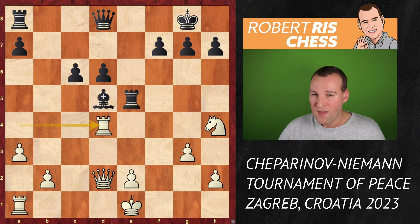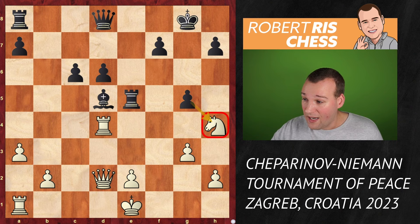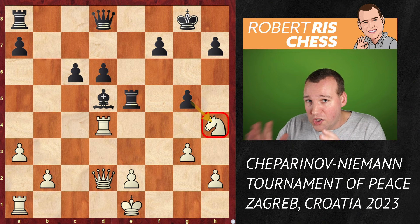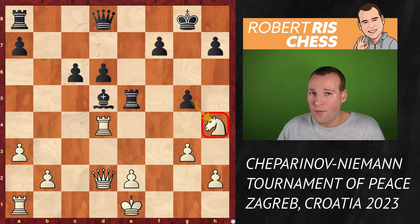The killer move is g5. You're attacking the knight at the side and the knight is trapped — it cannot go anywhere, because if the knight goes back to f3, it's bishop takes f3 and the pawn on e2 is pinned, making the recapture impossible. If white tries to save the knight with rook g4, pinning the pawn on g5 so black cannot take the knight yet, there is h5 and then the rook is also trapped, cannot stay on the g-file — white is going to lose a lot of material. So on move 25, Ivan Ceparinov resigned. That's another huge score for Hans Niemann and he's on five and a half out of six with three more rounds to go.